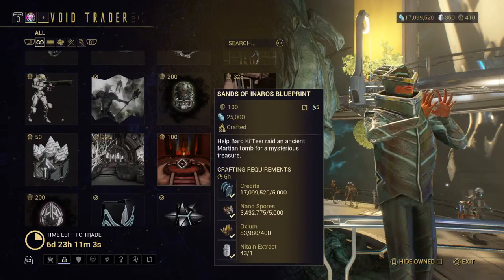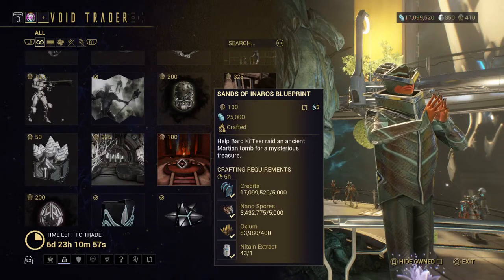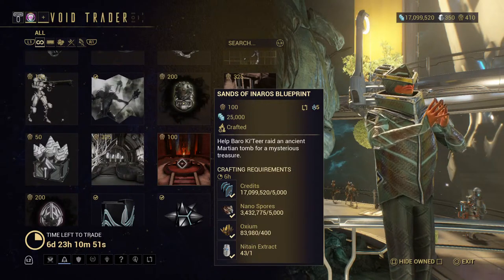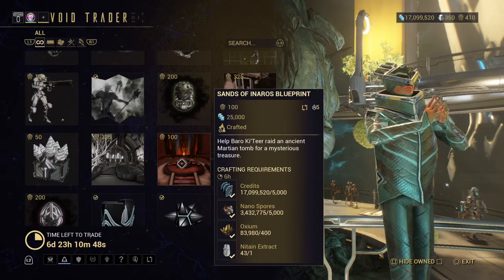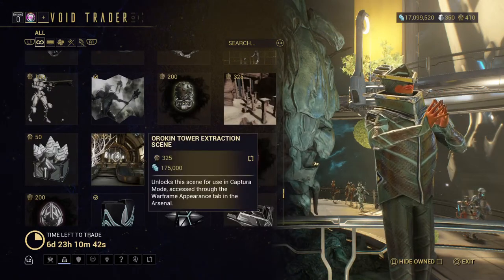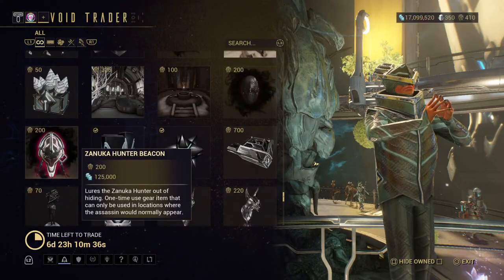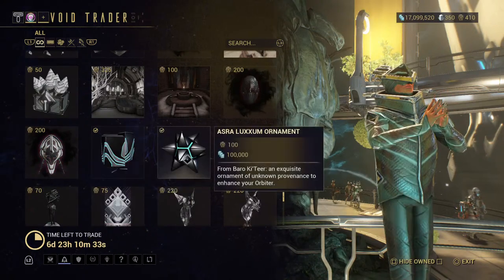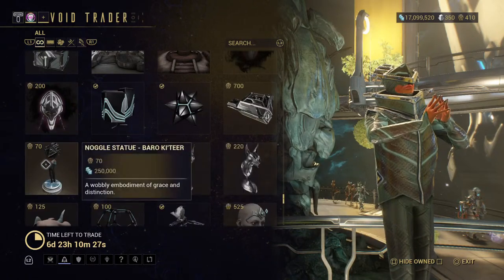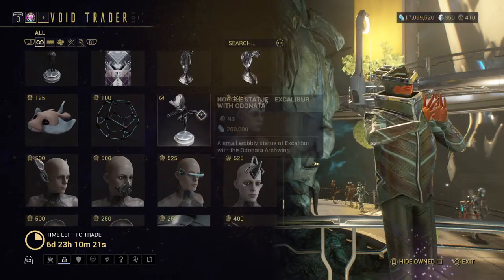If you don't have Inaros, get the Sands of Inaros quest so you can get one of the best warframes. If you just want regular Inaros, get this yes. The Orokin Extraction Scene — some fireworks. There's the Zanuka Hunter Beacon. And then you have a bunch of stuff for your orbiter or dojo to make them look nice.